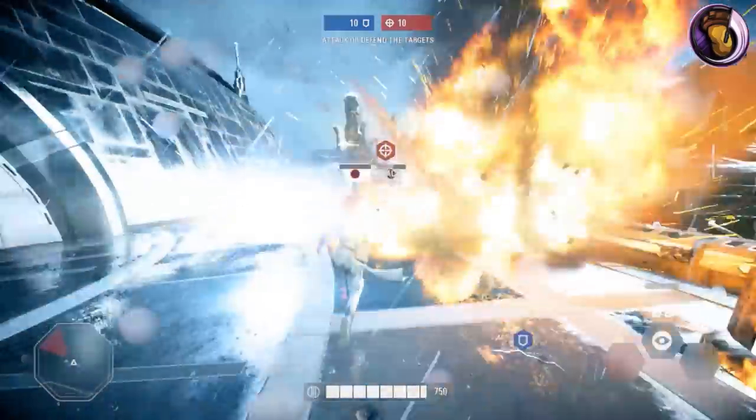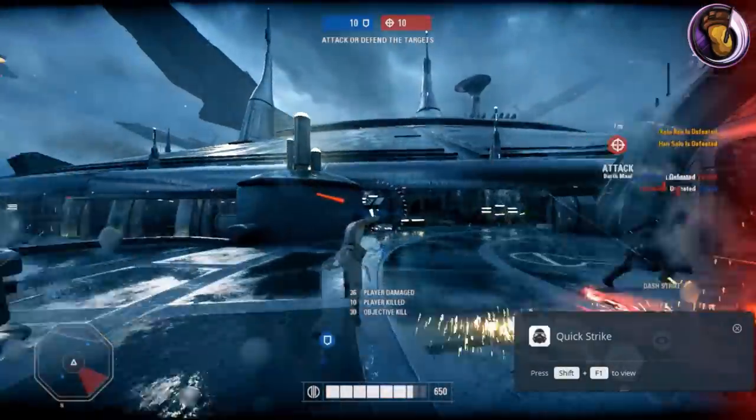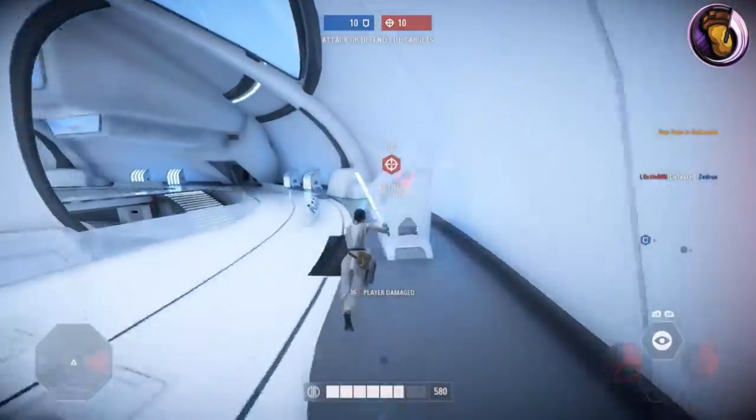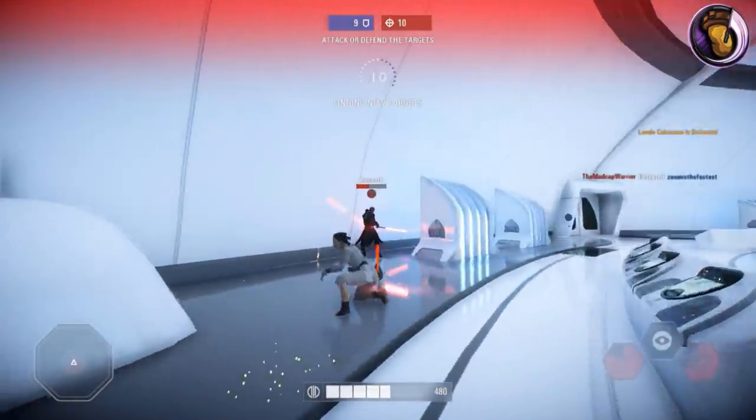Rey, the Scavenger from Jakku. She's equipped with 3 abilities and her primary weapon, Luke's Old Lightsaber. She also has 750 base health, which can be increased by other buffing characters such as Yoda.